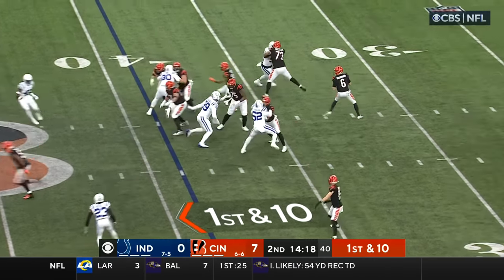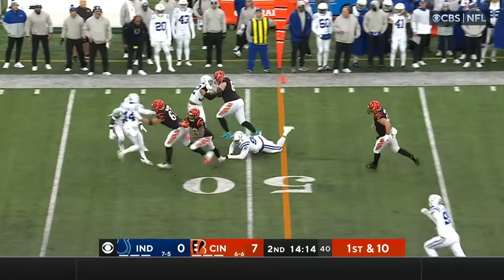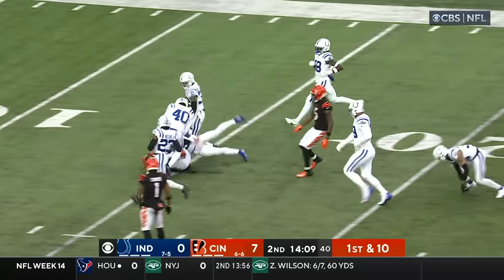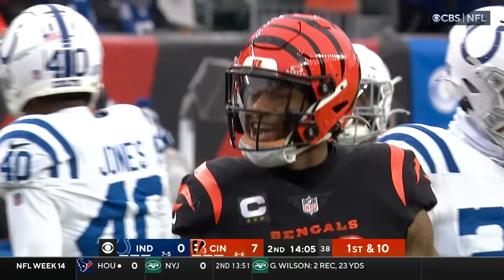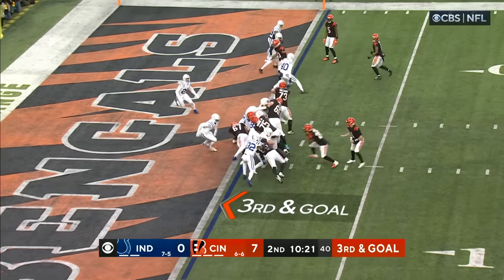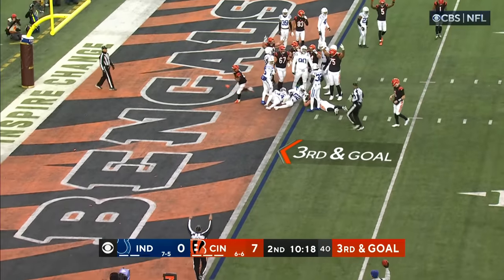Charlie Jones in motion. Browning, out of the backfield — Mixon. Mixon's got some blockers, little screen. And Mixon stumbles his way inside Indianapolis territory, then stiff-arms his way inside the 20, down inside the 15. The routing out of the gun goes to Mixon again, Mixon toward the goal line, dives forward — Touchdown, Bengals!